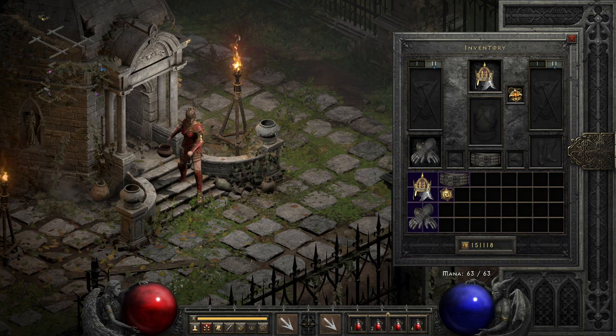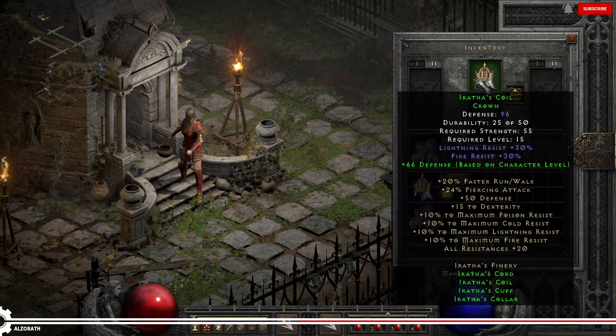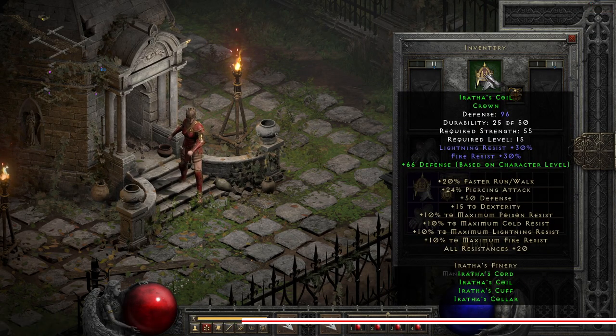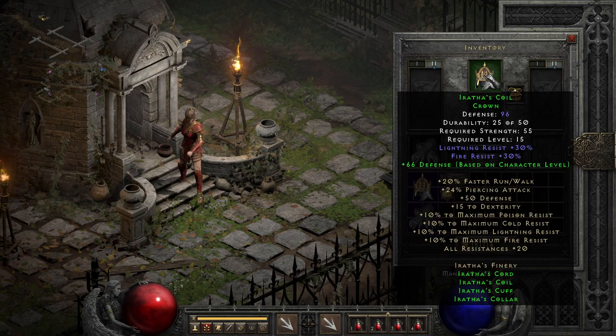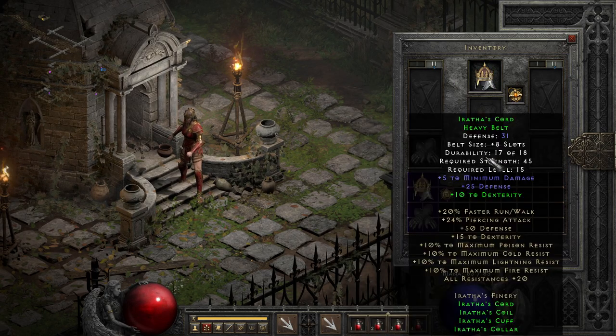Erathus Finery is easily one of my favorite normal difficulty sets for two reasons. One, it's just a really good set with solid resist modifiers, stats, etc., but also because it is the only set that exists in a full overlap with other sets. Basically, you can almost never be 100% certain you got a part of Erathus set until it's identified, since its parts share base items with Arctic, Infernal, Milibregas, and several sets with amulets.